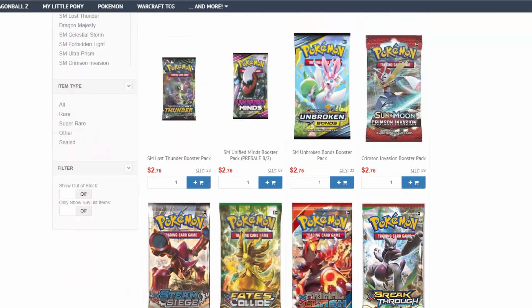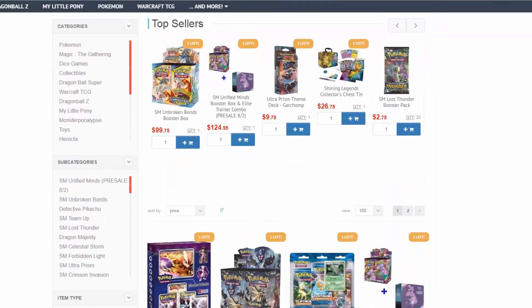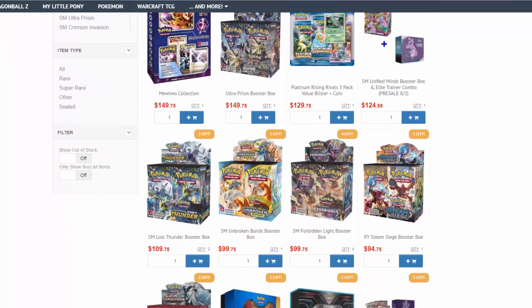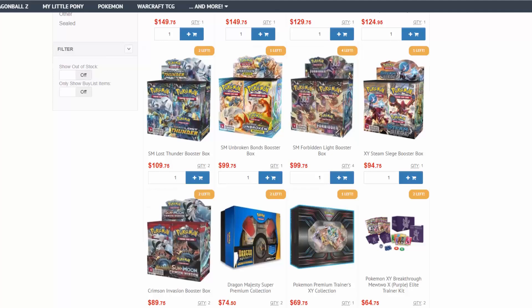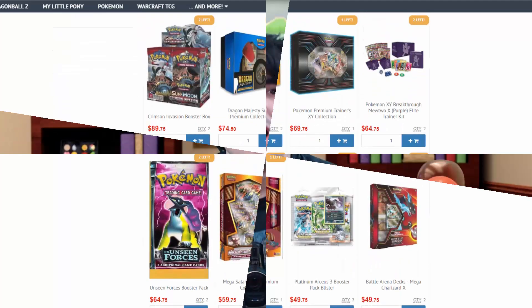Tired of paying retail prices for Pokemon TCG? Then go to ccgcastle.com where you can find packs under $3 a piece, as well as Elite Trainer Boxes, Booster Boxes, and more at great prices. Use promo code Evolutionaries-5 and save 5% off your next order.